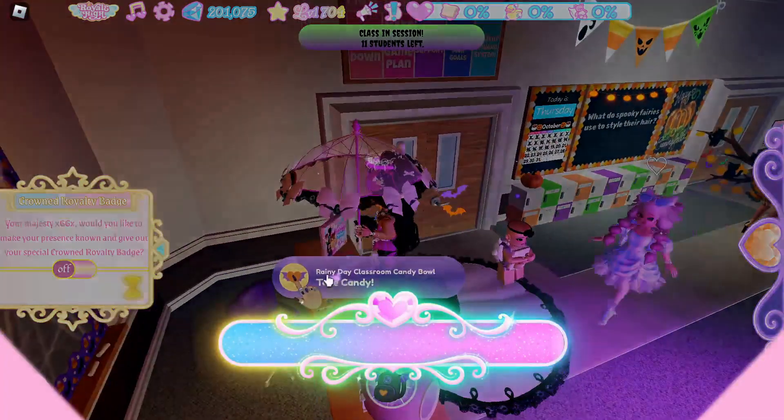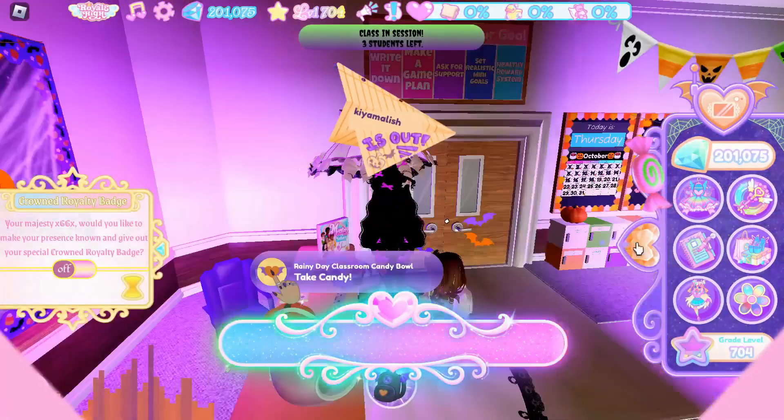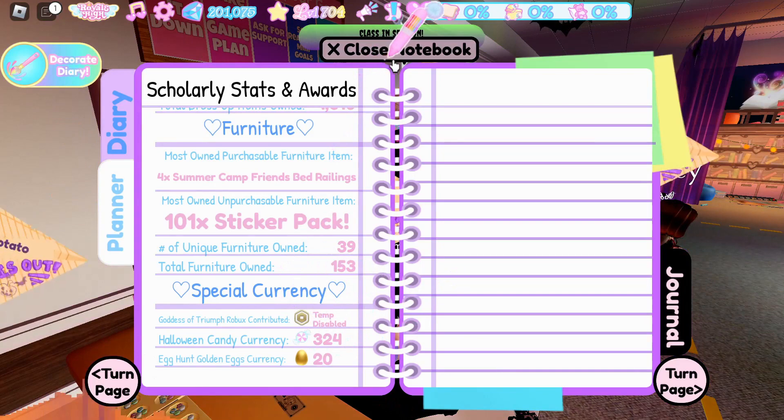Once inside the musical chairs classroom, you will find a candy bowl you can take the candies from. I don't know why the candy numbers aren't showing up on the side, but I got like 60 candies from that bowl.